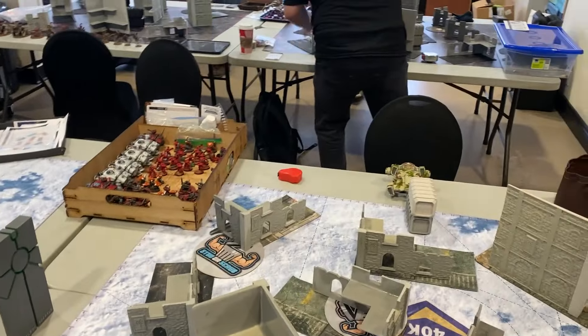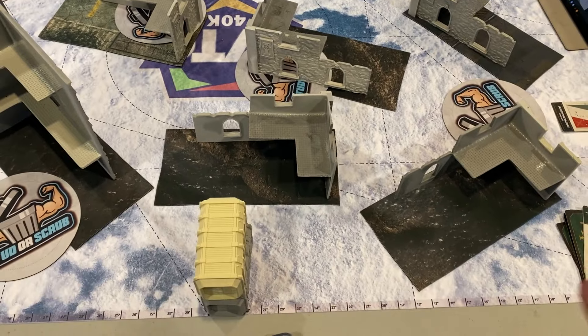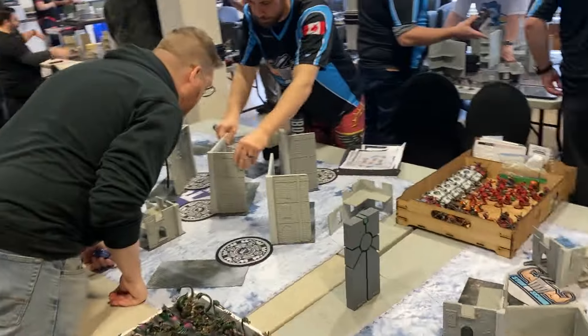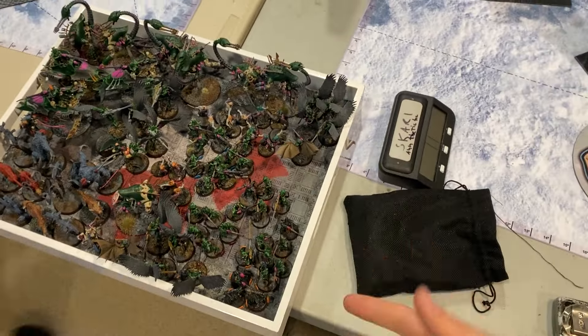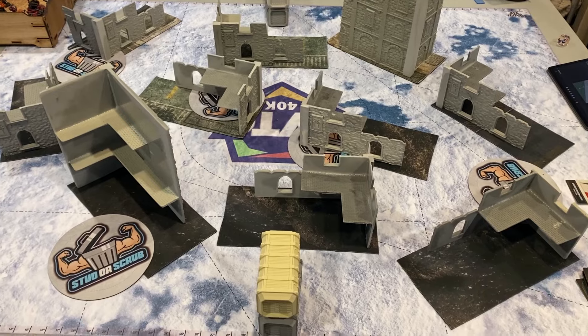Here we are getting ready for round number one of the event. Everybody's having a good time — it's an eight-player team event and really exciting. I haven't done one of these in a while. There's Dustin checking out his stuff, there's Dicky. Round number one: I get to play against Tau on Hidden Supplies — kill, kill more, hold, hold more — with lots of objectives, so it's going to get really interesting. We've got a couple of mirror matches too. I love WTC tables. The dataslate is supposed to be coming out this week.